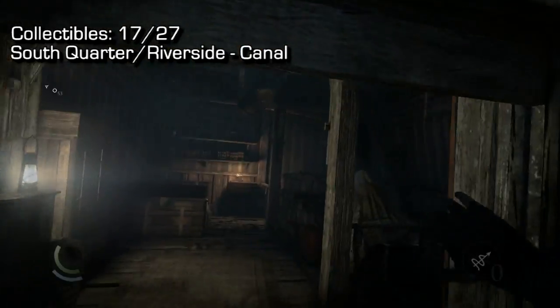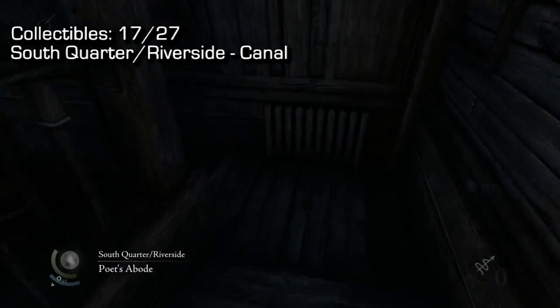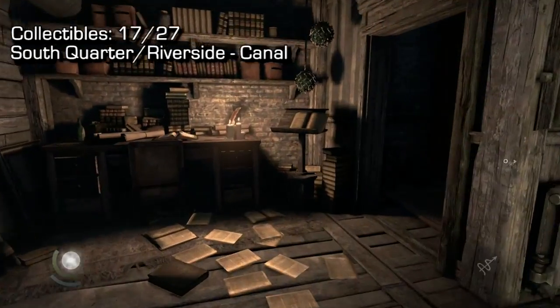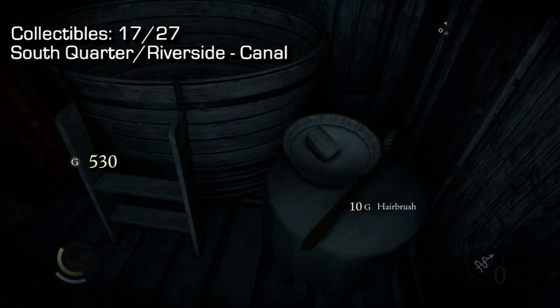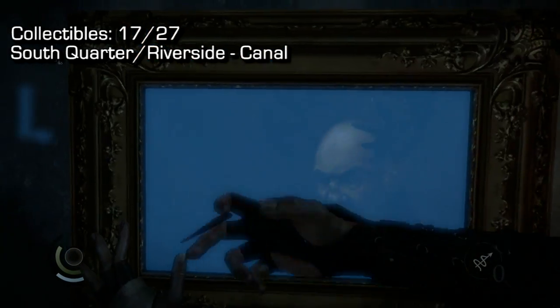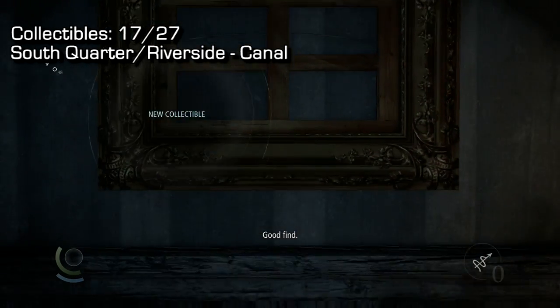The windows are frustrating because you have to do each one basically twice — once to get in, once to get out. Once inside, turn to your right, go downstairs, follow the hallway, and enter this room. There's a spoon but don't leave — there's actually a painting on the wall to the right-hand side and that's the actual collectible. That's number 17 of 27.